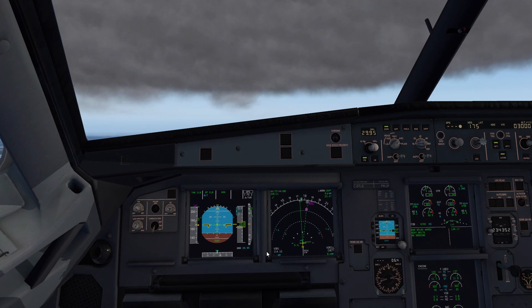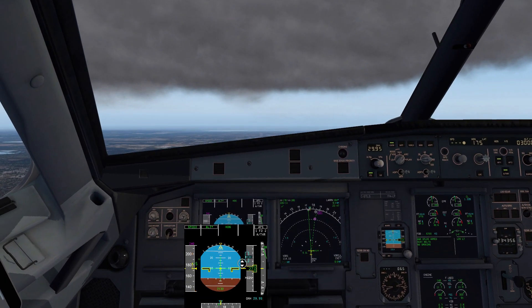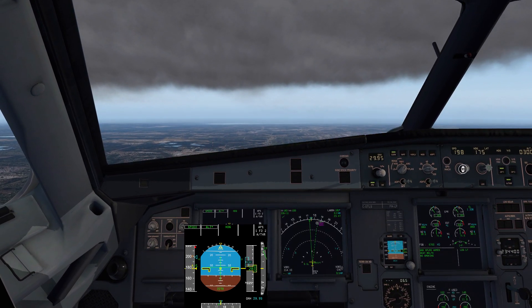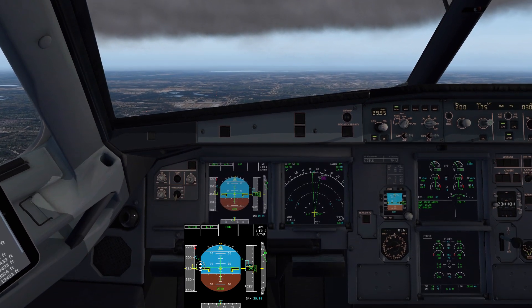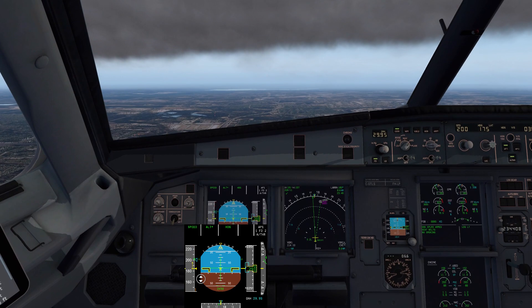Thrust climb, autothrust on. I'm going to go ahead and activate autopilot one for ease of this video. We are at 2,500 leveling 3,000. The aircraft is in heading mode — make sure you aviate first. I'm also going to select speed and set 200 knots. Speed, ALT star. As we get ready to retract our flaps here at flap retraction speed — flap zero.